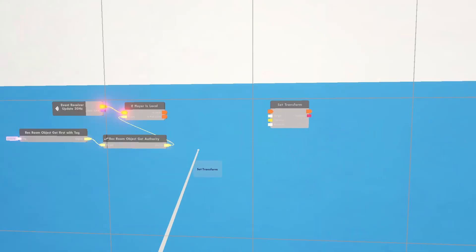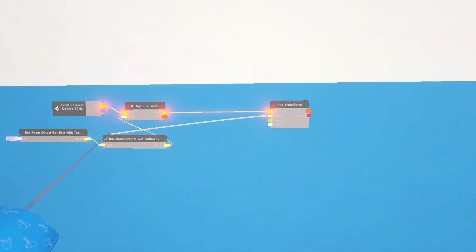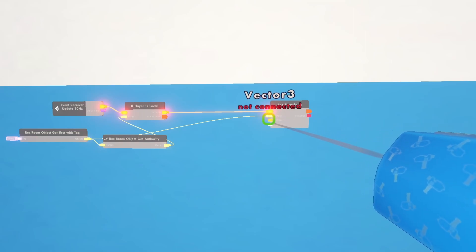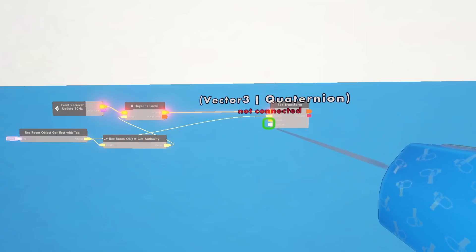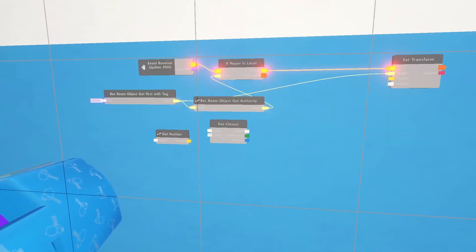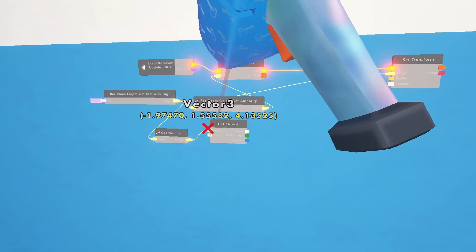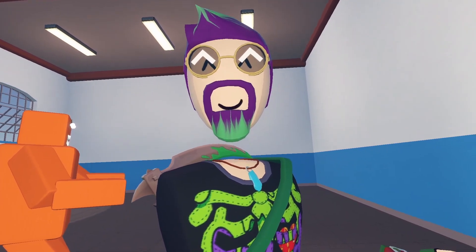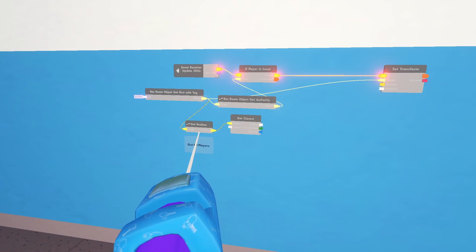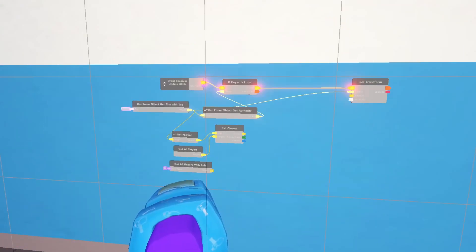In order to make Mr. Berry move, we need a Set Transform. Our target — what we want to move — is going to be Berry. The new chips they've added are going to be for position, but rotation is going to be the same. To follow the closest player, the origin is going to be Berry's position, so we need to get position. For the targets, I'm going to use Get All Players, but if you want it to only chase players with a specific role you can use Get All Players with Role.